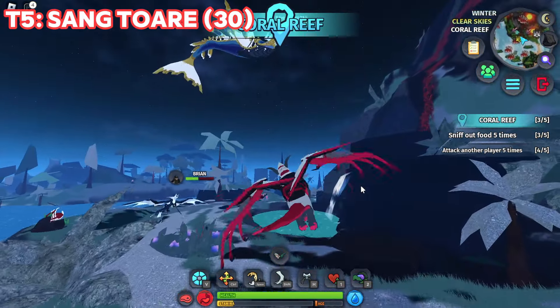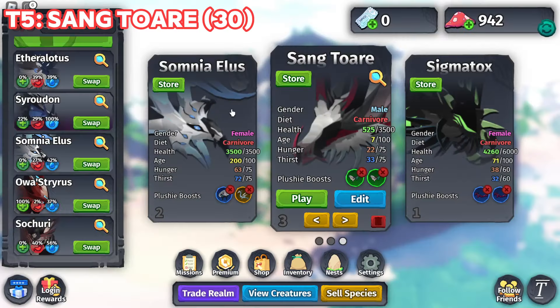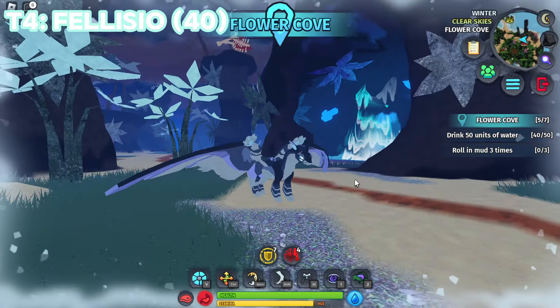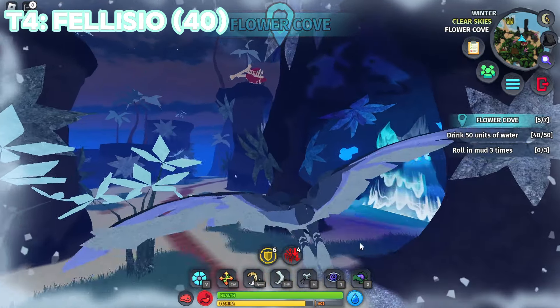This is one of my favorite creatures, but the only reason it's not my absolute favorite is because of its speed. I love how I'm literally making a video on the fastest creatures and I'm complaining about speed. Alright, for tier 4 we have Felicio - this is a very cool creature.